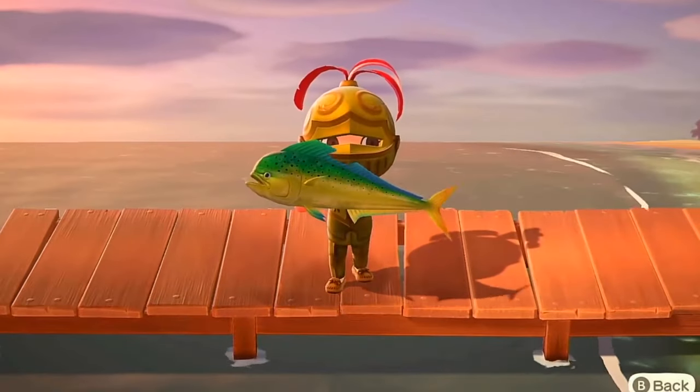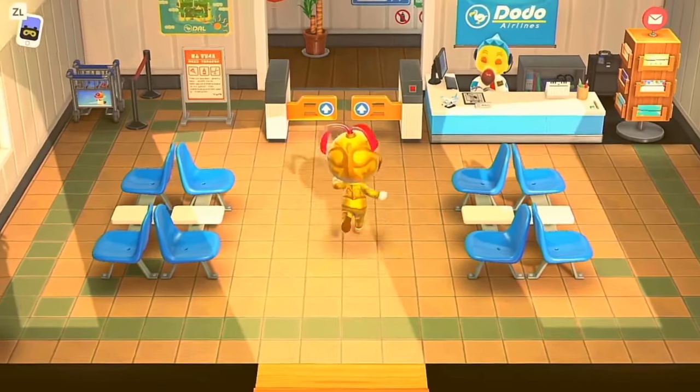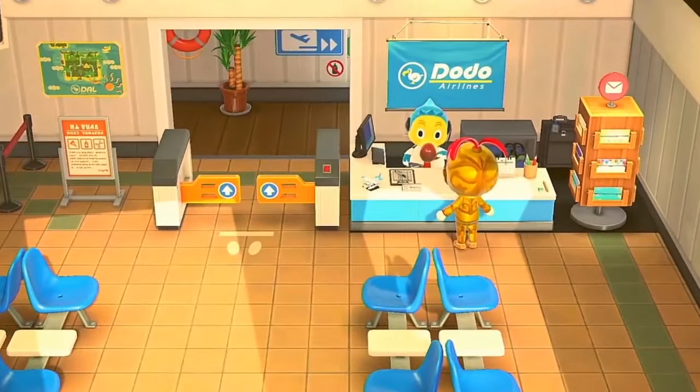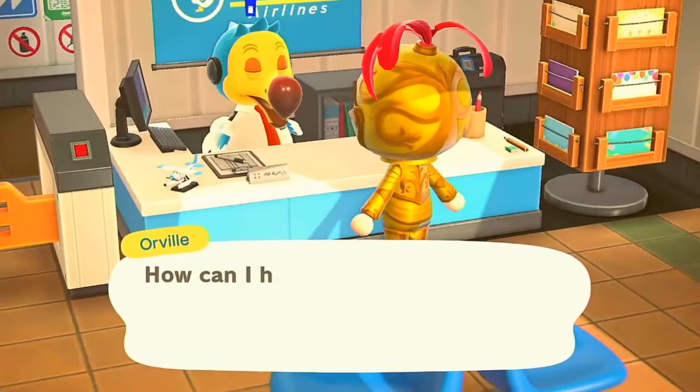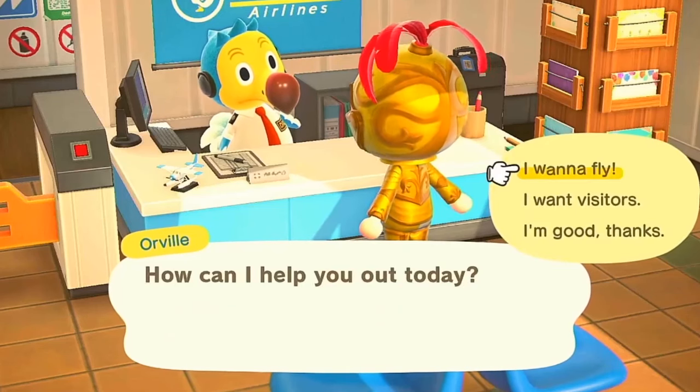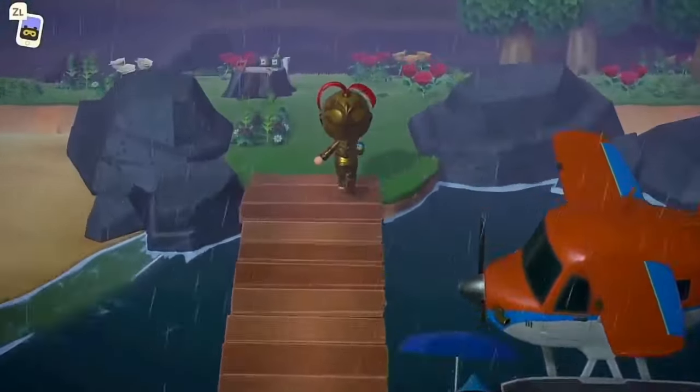This fish is difficult to catch, due to there only being two areas on the main island it can appear, and one area on mystery islands, as well as the larger amount of fish that spawn at the same time. The most efficient way to catch the Mahi Mahi is to use a lot of fish bait at the docks and piers of islands. Mystery islands can increase the spawn rates of rare critters, although not all do.